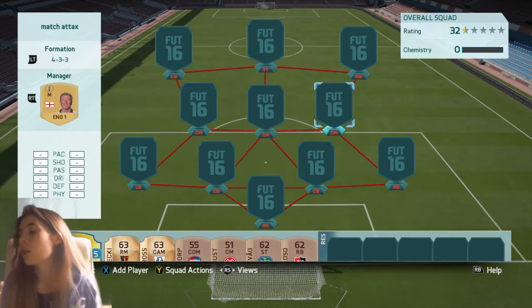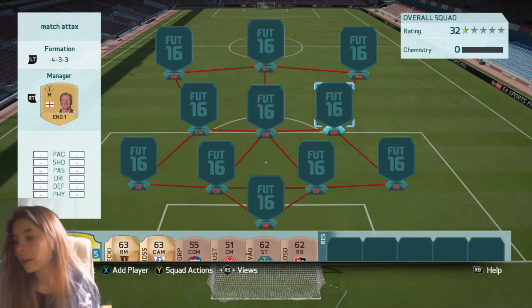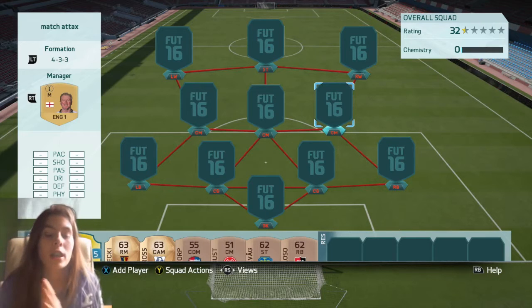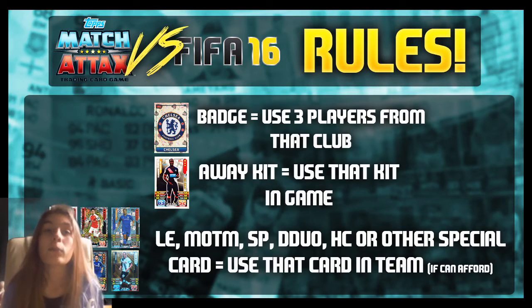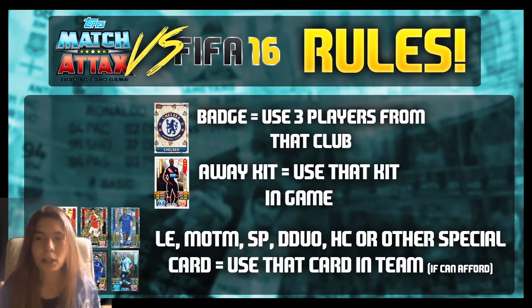So as you all know, we've got the camera here opening the packs and I've made a new rule sheet as you can see on screen. If we pack a badge card, we have to use three players from that club. If we get any of those shiny players — limited editions, man of the match, star players — we have to use them if we can afford them. If we get an away kit, we have to use that kit.